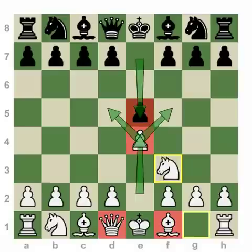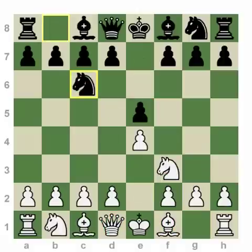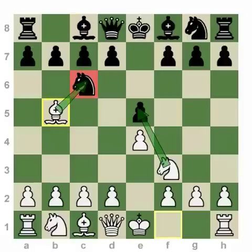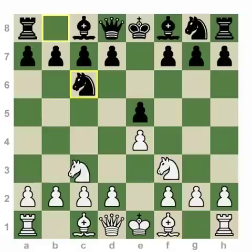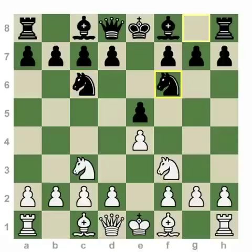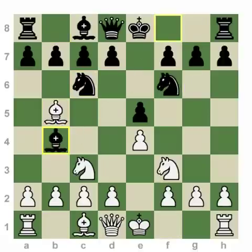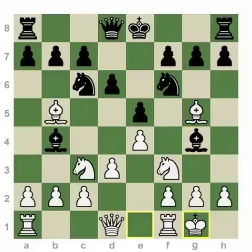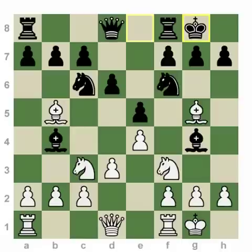Black follows suit with the move e5, trying to do the same. White develops a piece to put pressure on the center, and black develops a piece to defend the center. There are many options here at play, including moves like bishop to c4, which can lead toward a Two Knights or a Giuoco Piano. The move bishop b5 is probably one of the most popular openings in the history of chess — the Ruy Lopez — attacking the knight to indirectly increase control over the center squares. There's also the Four Knights opening, where both sides are simply developing their minor pieces first toward the center, both fighting for potential control over the most important squares.